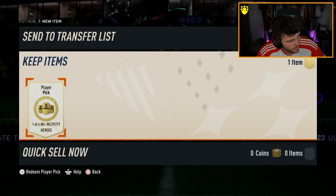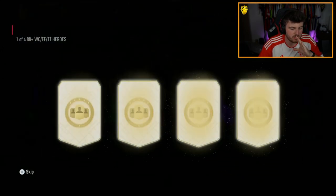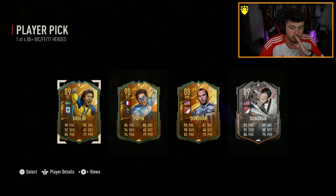Come on, let's get something better than the last few. Can we get a usable card, please? I want to see a Ginola, I want to see a Yaya Toure, I want to see someone absolutely ridiculous. We got two Donovans in the same pick. That's a bit out of order, if you ask me.